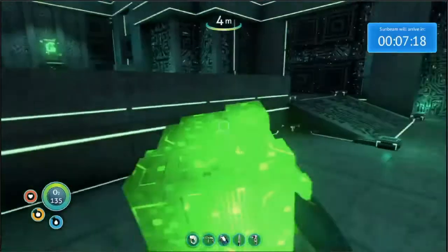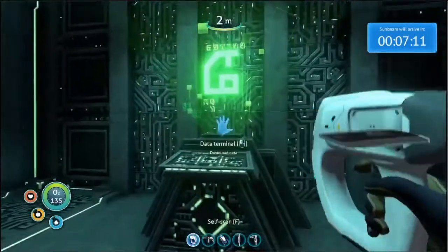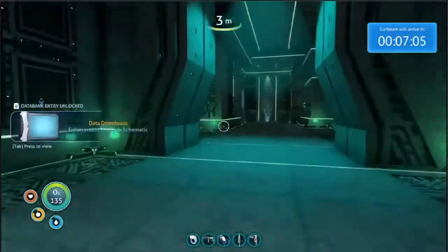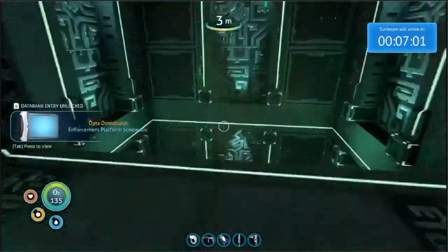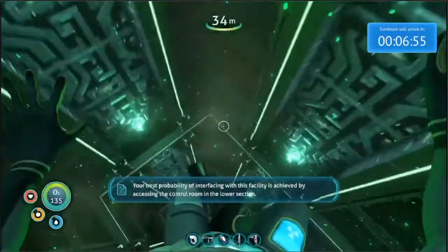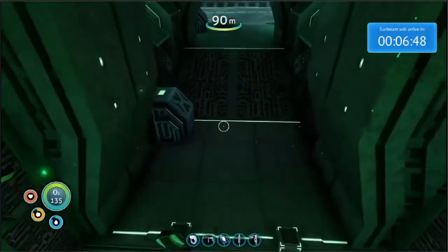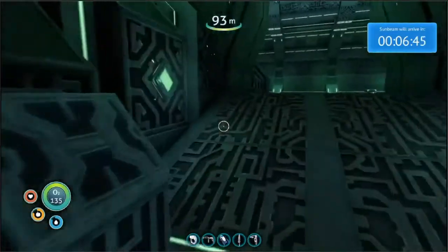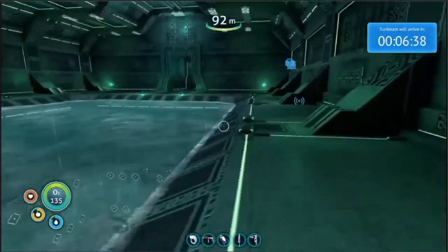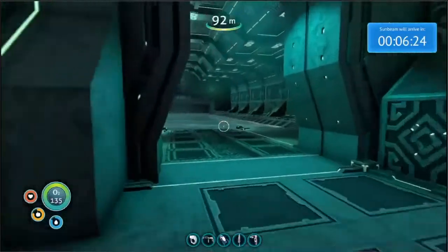I'll take it. Unknown language - attempting translation. Your best probability of interfacing with this facility is achieved by accessing the control room in the lower section. I guess that's where I'm going. When it gets to about five minutes I'll probably get out. This seems like a lot - I'm going to see where this thing goes.